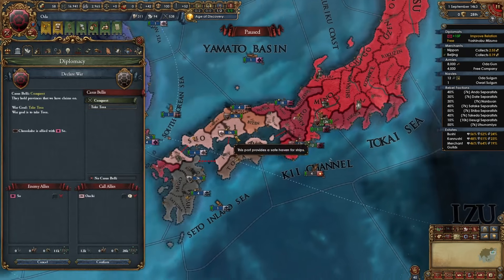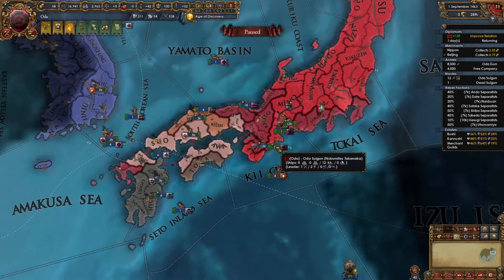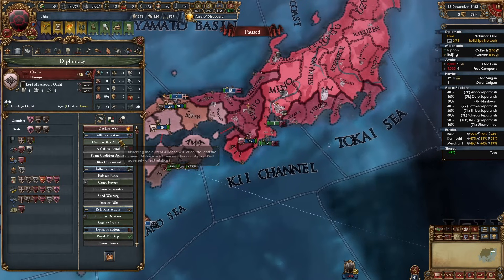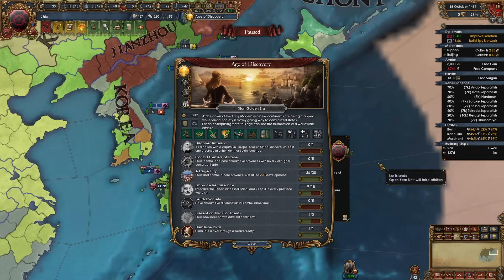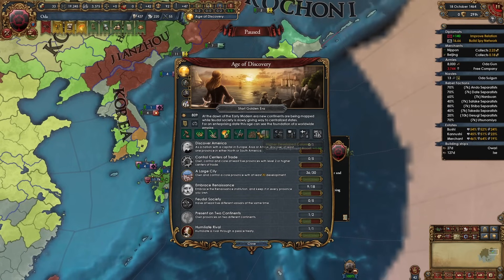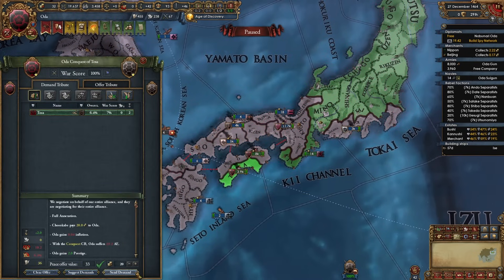So I'll be declaring on Chosokabe instead — their ally So won't join. By this point I have built up my navy enough to fight these guys on the islands. I'll also be breaking my alliance with Ouchi. For a government reform estate ability you can take whatever you want — none are really too relevant when playing in Japan unless you've gone with colonization, in which case definitely go for higher developed colonies. I'm going to go with justified wars. And there's that war done — another full annex.